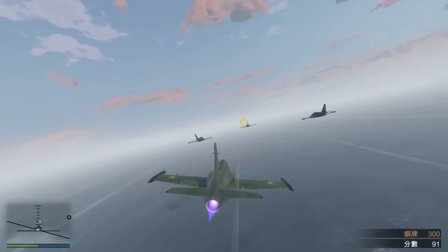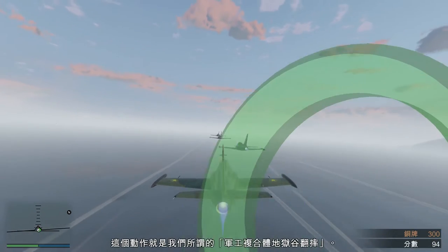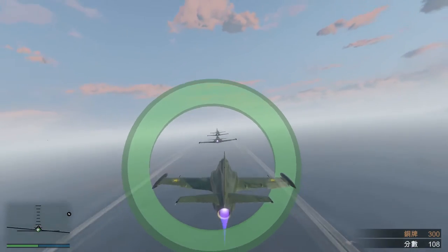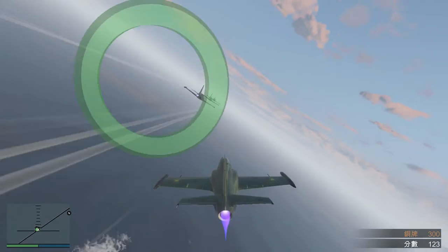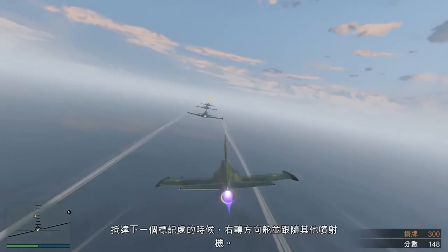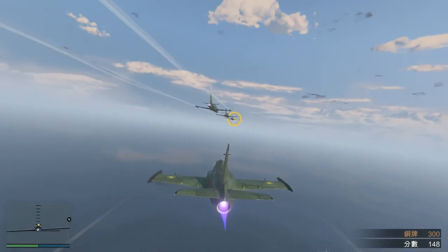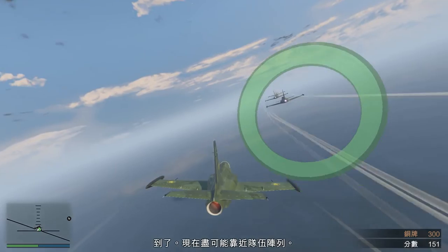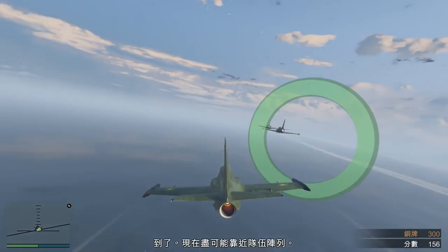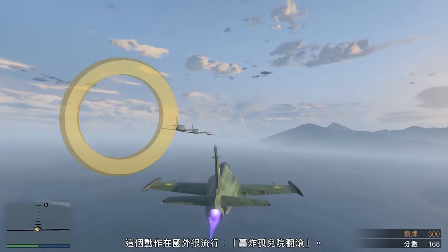Let's try another one. This is a maneuver we call the Military Industrial Stalled Suprex. When you hit the next walker, apply a right runner and follow the other jets. You're there. Now fly as close to formation as you can. This move is popular overseas — apply the Orphan in Rome.